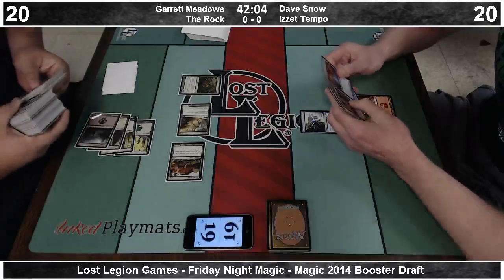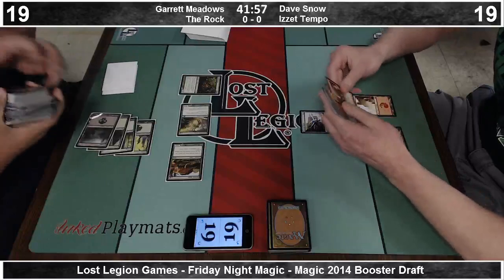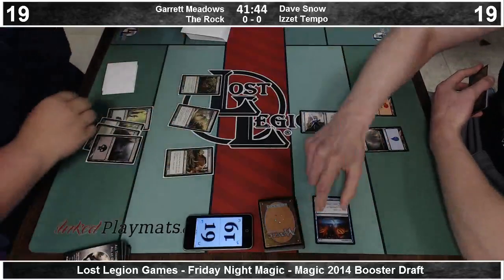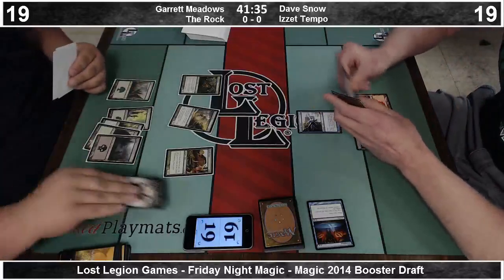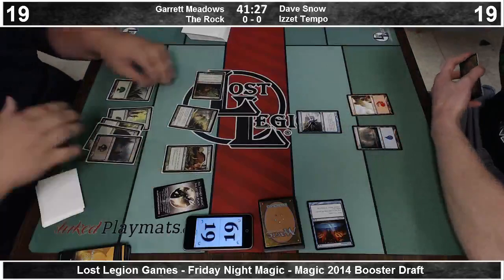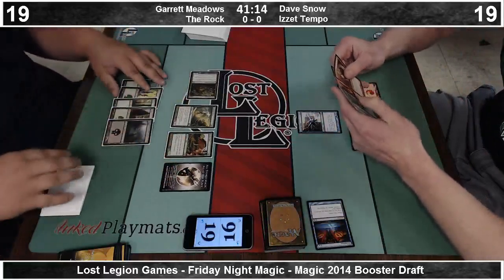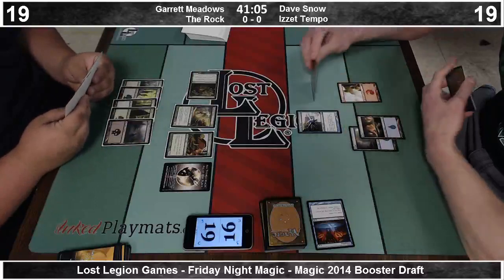Draft Week is always a little clunky logistically because it requires moving the camera around. Dave has entered his discard phase — that's always a tough one. Garrett's deck is pretty strong, but it's not difficult to beat an opponent on two lands. There we see a Spore Mound playing a land to make a creature — very good card, very solid green card. Two Spore Mounds came around to Dave with four and five cards left back-to-back in the last pack.